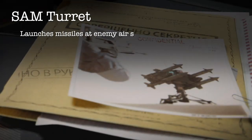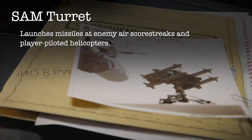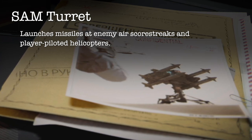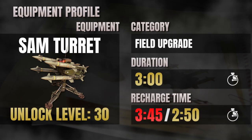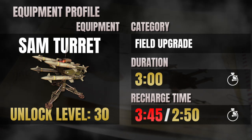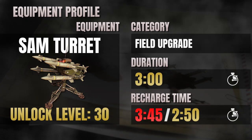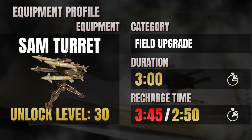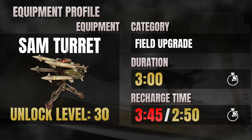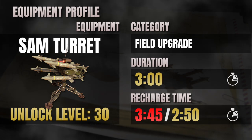The in-game description tells us that the SAM turret launches missiles at enemy scorestreaks and player-piloted helicopters. Unlocked at level 30, it has an average duration and, if unused, will last for 3 minutes or until destroyed by the enemy. The default recharge time is 3 minutes and 45 seconds, but this can be reduced to 2 minutes and 50 seconds with the Gearhead perk equipped.